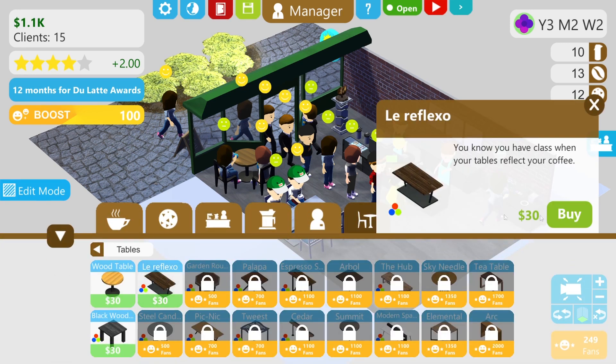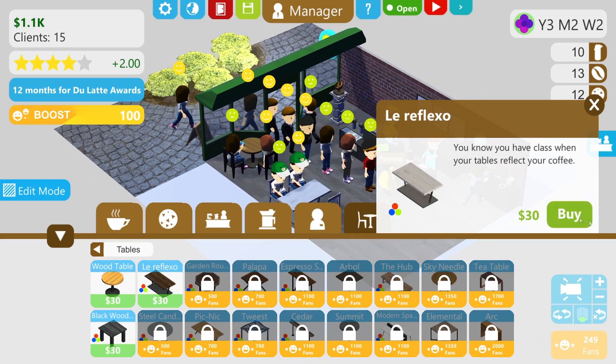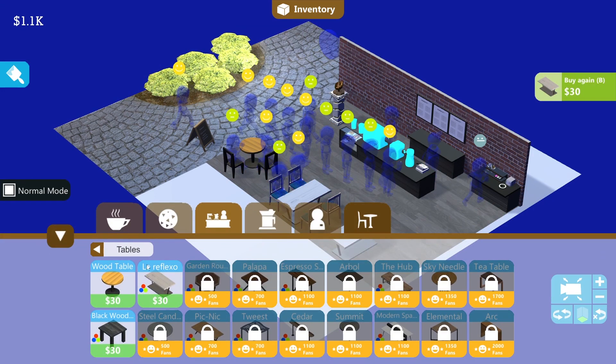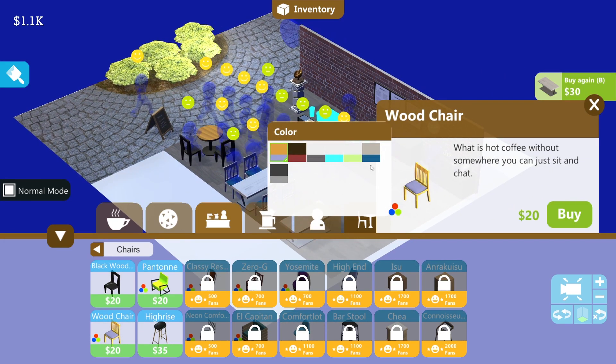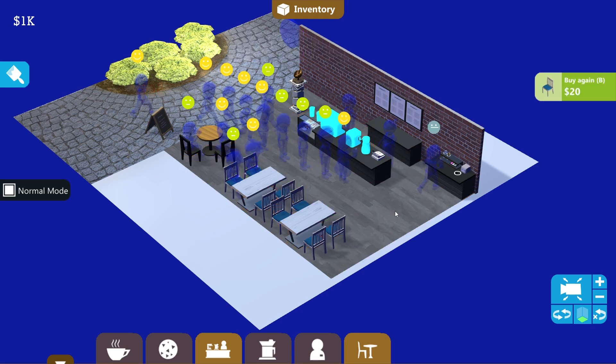We had a particular colour scheme. We're not going to buy another table - we're going to buy some seating, because that's what you do at tables, you sit at them. We'll buy the blue seat. Press B to buy again, click to place it, B to buy again, place it. Good, we're done. Back to normal mode.